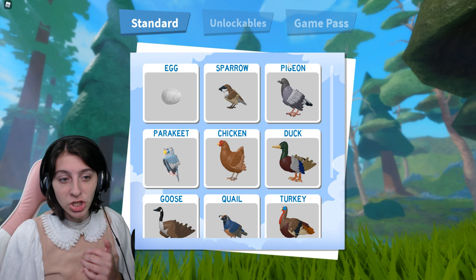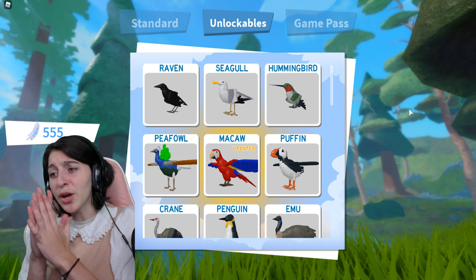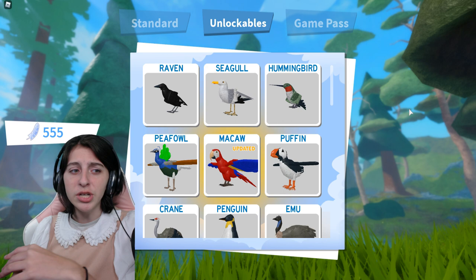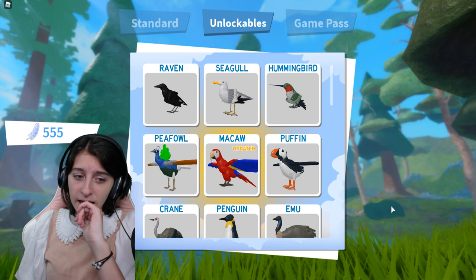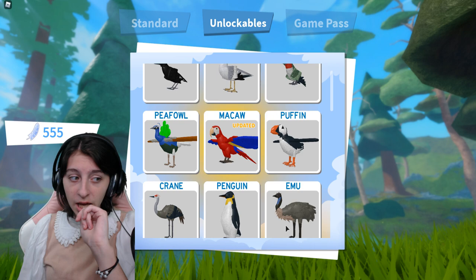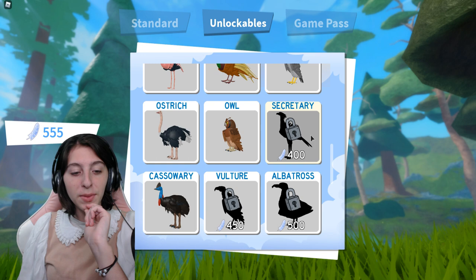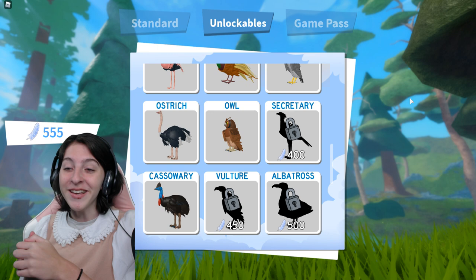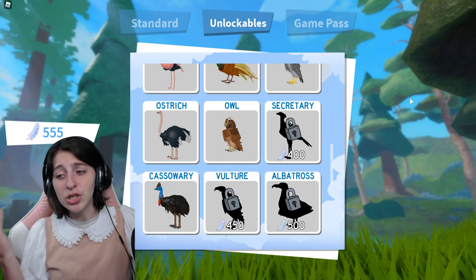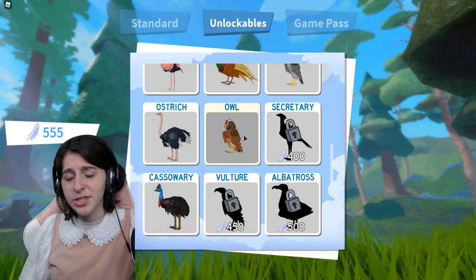Anyways, I've got quite a few feathers — I think just from playing during the live stream and having some from before. The last time I grinded this game to buy a bird was for this guy, which I believe was like three thousand feathers and took me about three days to obtain. Now we've got enough for three different ones: an albatross, a vulture, and a secretary bird. We're probably going to go with the most expensive one — the albatross — because I remember talking about it before but not getting it.